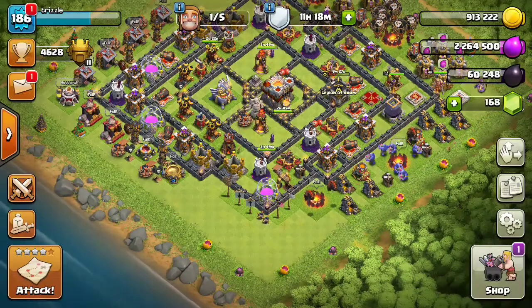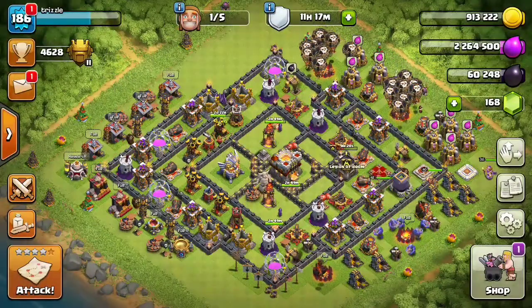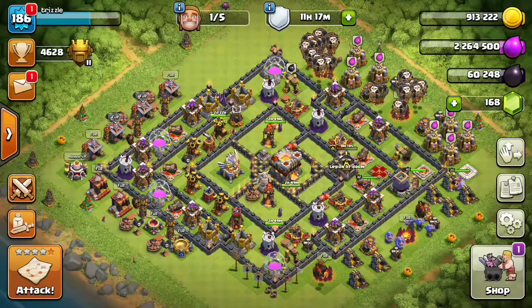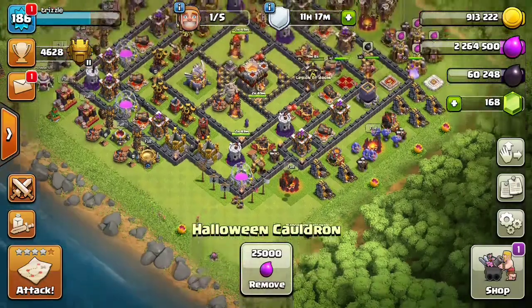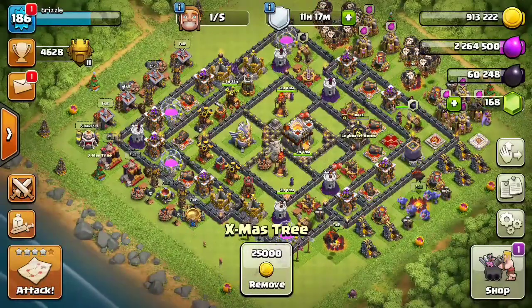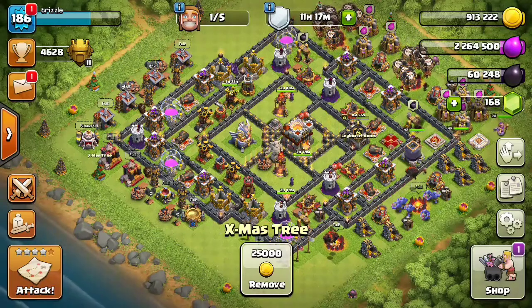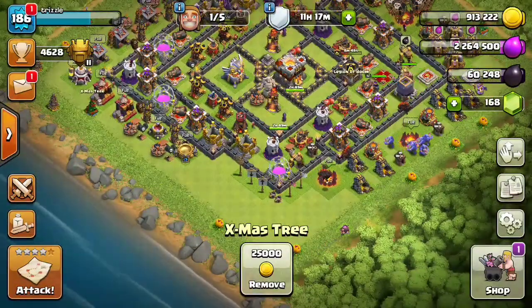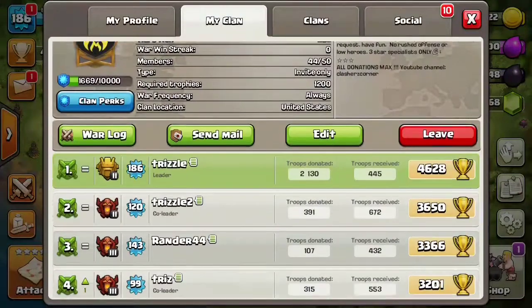It's very simple. When you have a gem box on your base, you have to clear every non-decoration or special obstacle. Special decorations like your Halloween cauldron, your Christmas tree, and other holiday decorations are considered special decorations — not general obstacles. Any normal obstacles on the base you need to go ahead and clear.